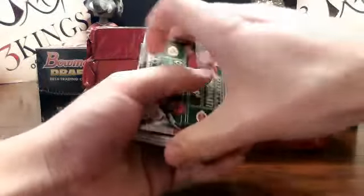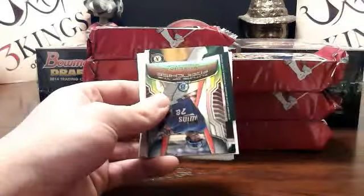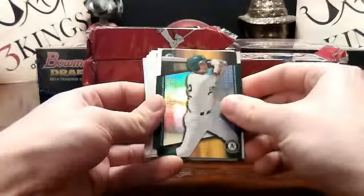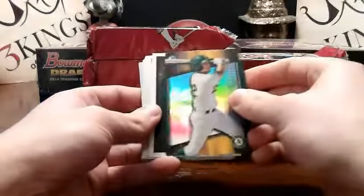So if I heard you correctly, Joe, you missed out on the Cardinals because you were on the treadmill — is that right? I've heard better excuses than that. Trying to keep it a 10, I like it. Dual draft Nick Howard and Blandino for the Reds. Got Miguel Sano mini for the Twins. Scout breakout die cut, we got Chad Pender for the A's.